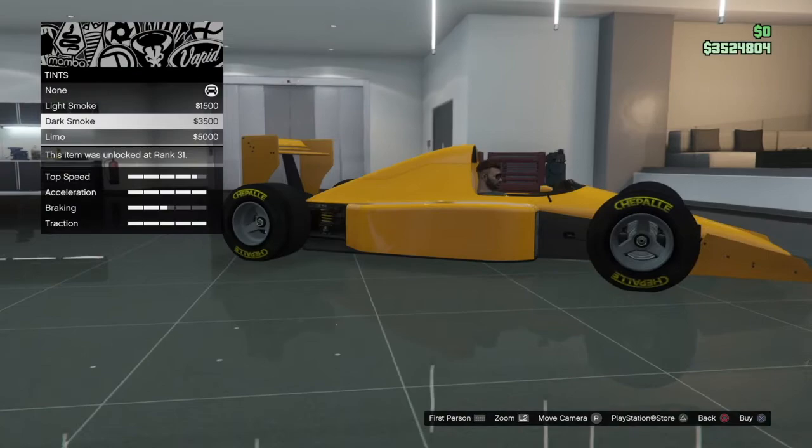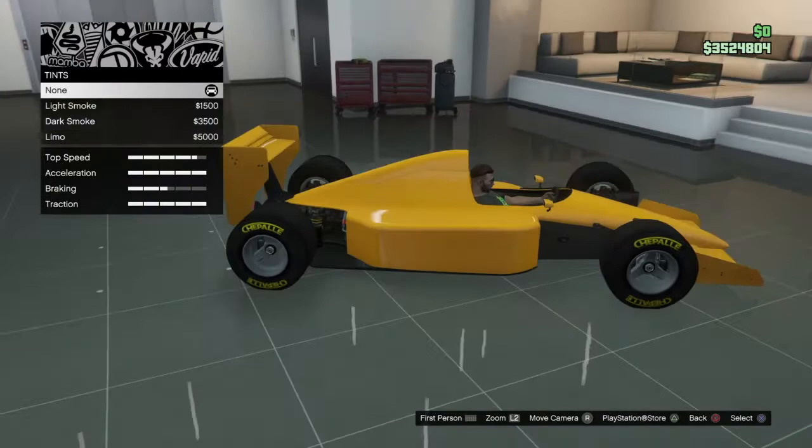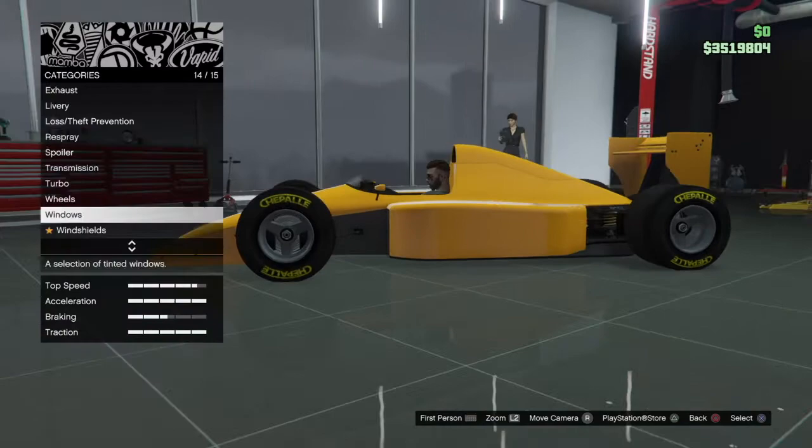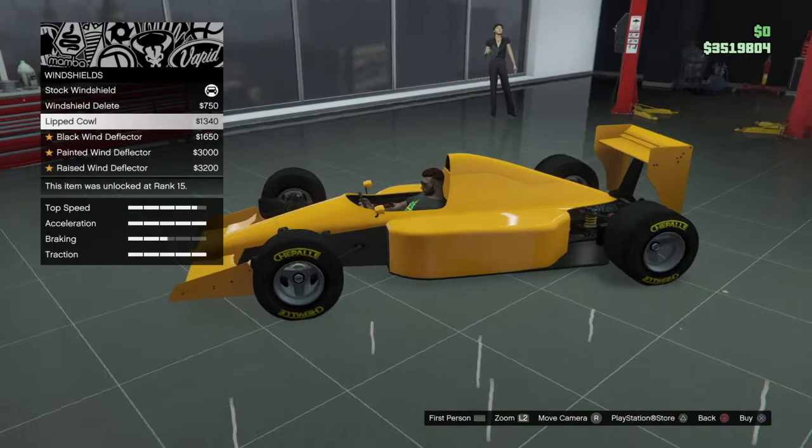Where are the windows though? They're charging me for that little thing over there. Okay, why not — there's a windshield. I just paid literally — how much did I pay? Like 7,000 for that, and then they tell me I can delete the windshield.